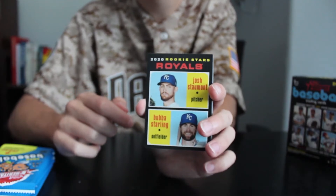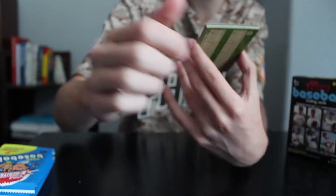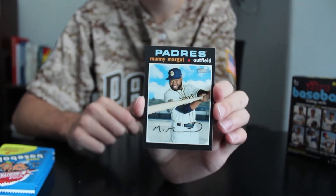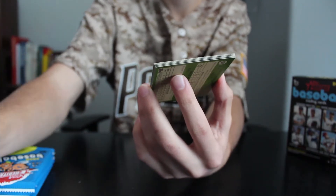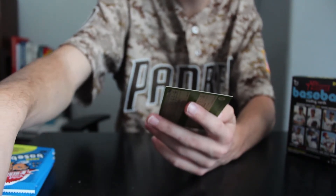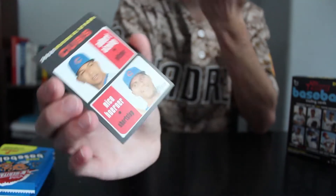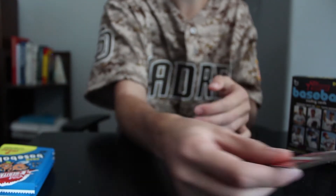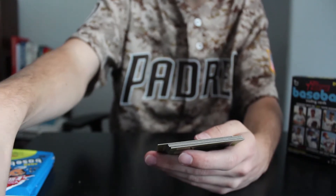We got 2020 rookie stars for the Royals — not two big names. We got a Manny Margot — another former Padre, not on the team anymore. And we got rookie stars for the Cubs — also no real big names on there. The season hasn't started yet, so we don't know if they're going to be good or not.